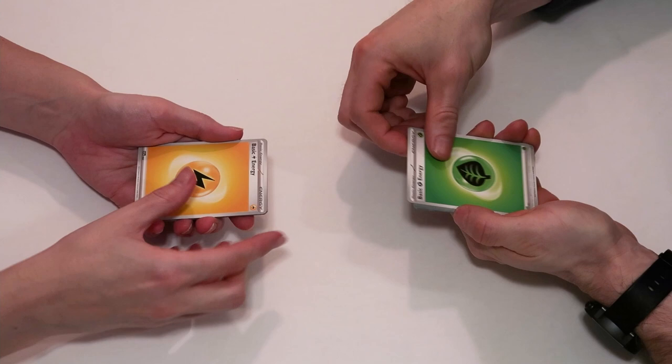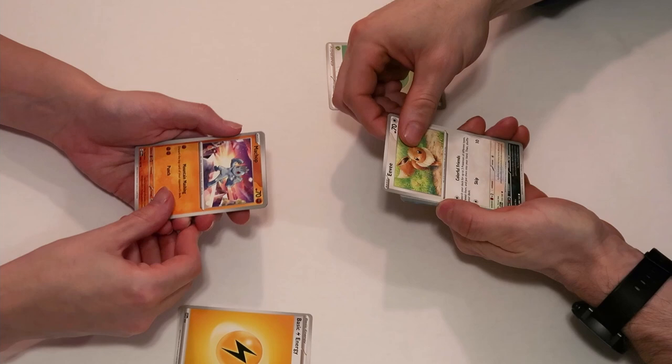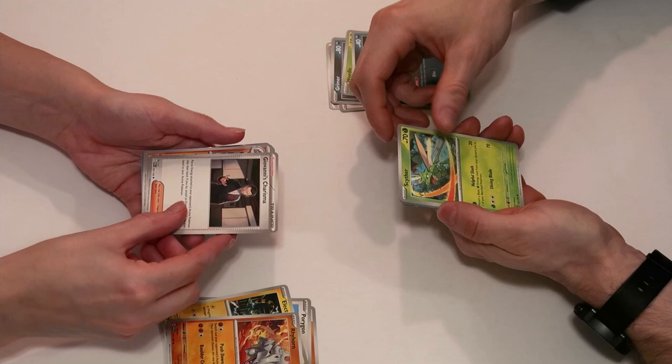Should we do this? Yeah, we'll do it one at a time. Go! I get to draw Eevee. You have the Machop. Grimer. Porygon. Weedle. Electabuzz. Zubat. Rhyhorn. Scyther.